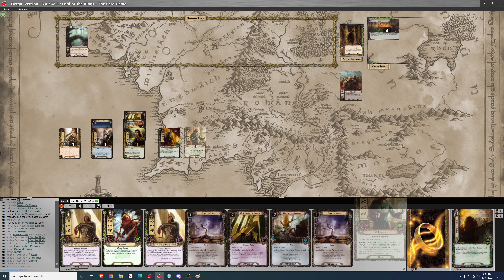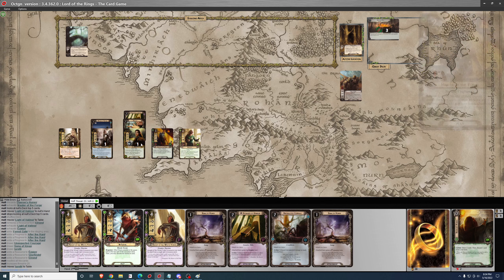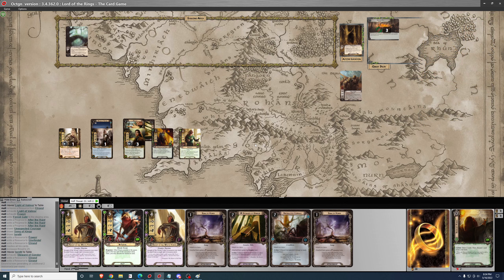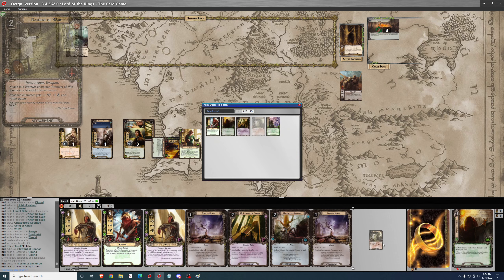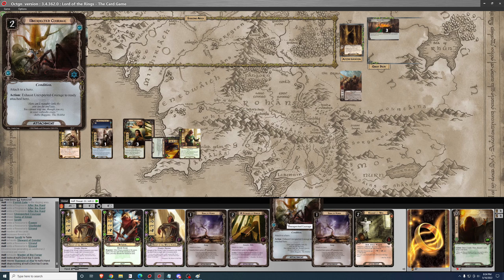I will play Ioreth, which should get an additional two resources. Let's use Master of the Forge — I was hoping to find an Unexpected Courage, but I'll grab Raiment of War instead. That will go on Jubayr. Oh wait, I do have an Unexpected Courage.